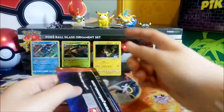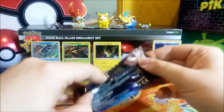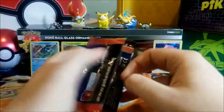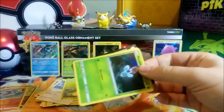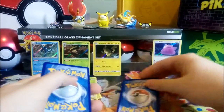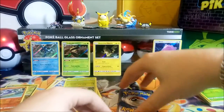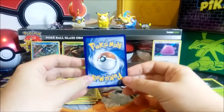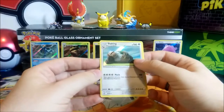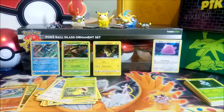We have one pack left. If we pull a second Pikachu I will definitely include it in the giveaway. Heart of the cards — or, well, gotta catch 'em all. Code card for you guys, and we keep these commons here. The moment of truth — is this another Pikachu? It's Slaking. Okay, well, whatever.